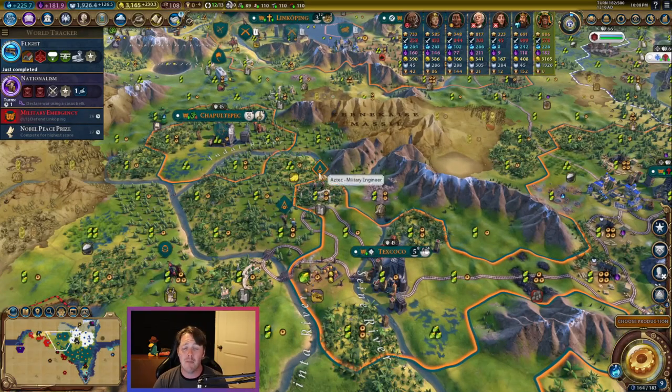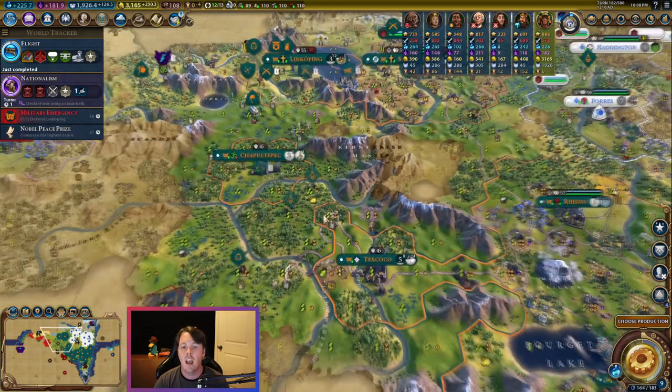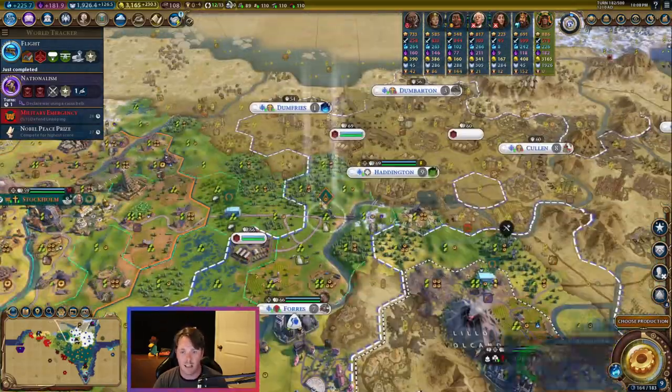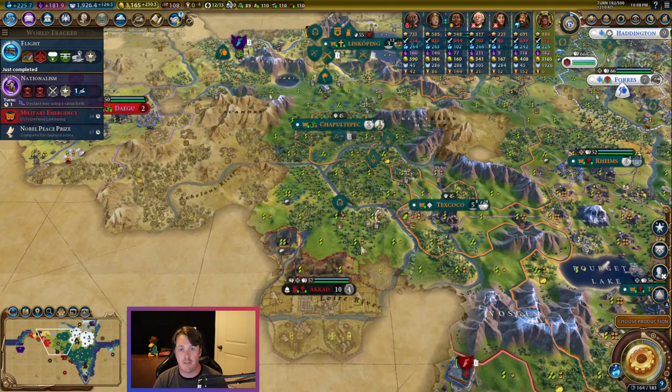At this point I should mention the final reason I believe most people don't use railroads: it just takes a lot of time. Civ is already a game that takes a lot of time — each game, no matter what skill level or size, is going to take a couple hours at minimum. Having a bunch of units you need to manually move around — and you can't even build them every turn because you still have to have the movement to do it. Sometimes you can't even build one railroad per turn if the map is really hilly like this. Over here I'm having a better time because a lot of this was flat, but it just adds a lot of time to every turn.